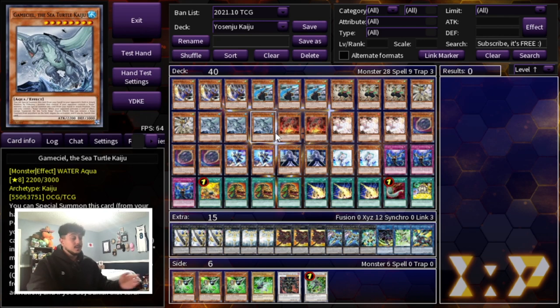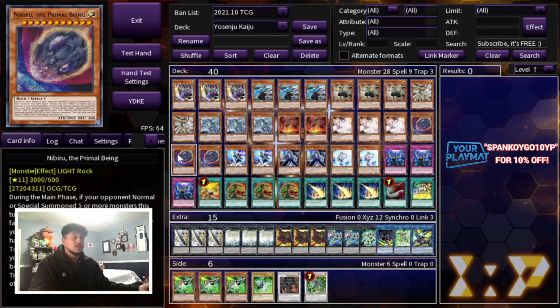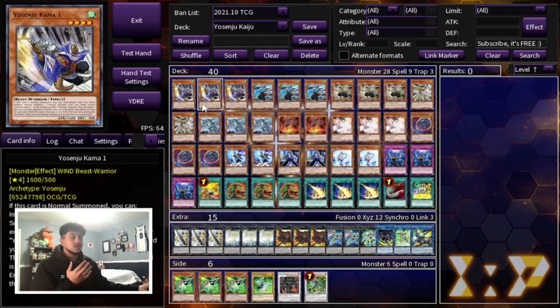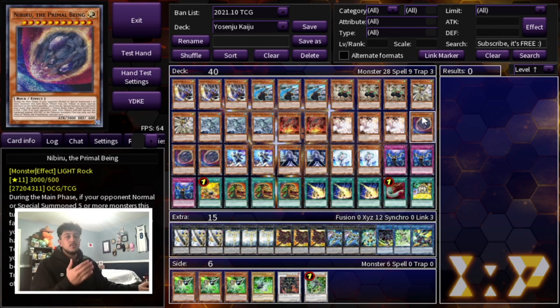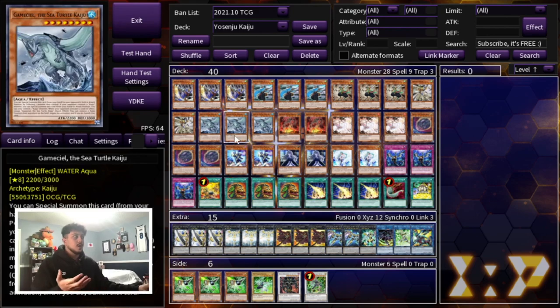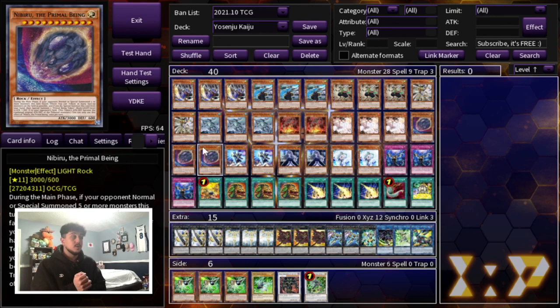We are playing every relevant going-second card, including Triple Ash and Triple Nibiru. Nibiru synergizes with this deck super well because even in turns 3, 4, or 5, your Yosenju monsters always come back to your hand. That means when you use Nibiru you're never really hitting your own monsters — unless there's a rare case where you have a Phantasma on the field. So Nibiru really synergizes with this deck very well.